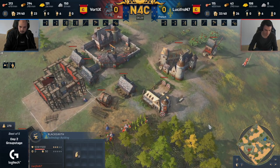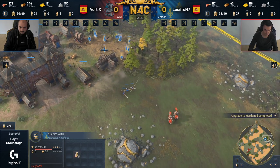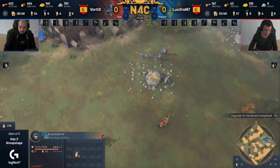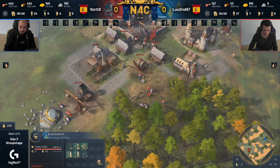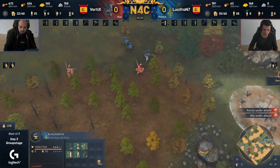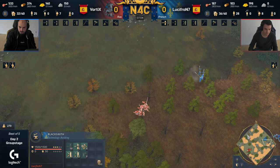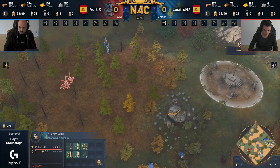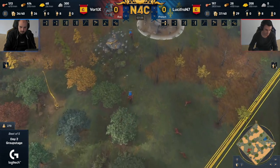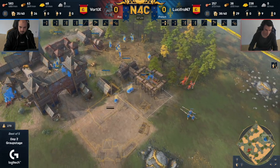Interesting to see the blacksmith behind the base — normally because it's a bit bigger you can't put it towards the front, but it's fine to soak up damage from a battering ram if it inevitably comes in. Now we see the scouts making their way back to the town center; knights trying their best to look for a pick but no success just yet. Professional scouts continuing; more spearmen in the queue for Vortex — he's trying to play this really defensively. He doesn't really want to move out too much.